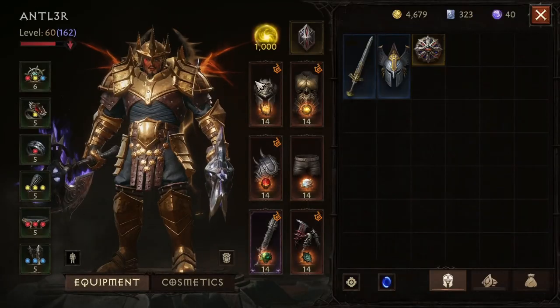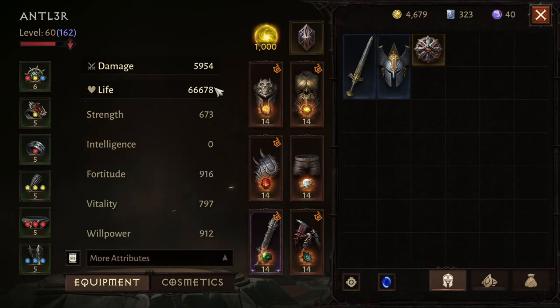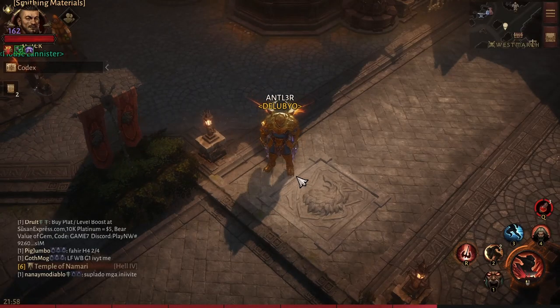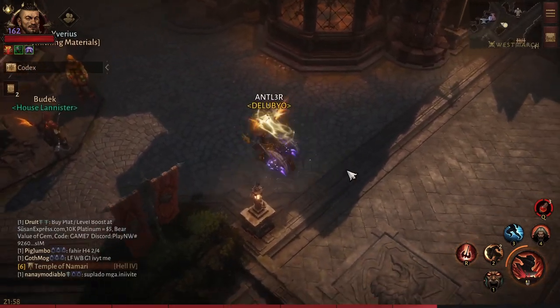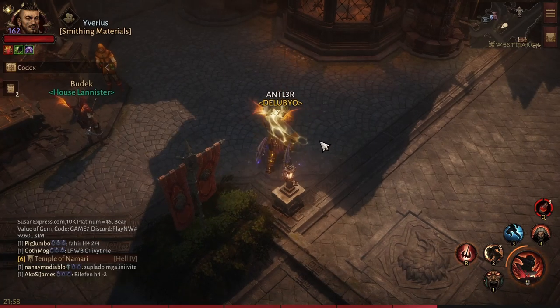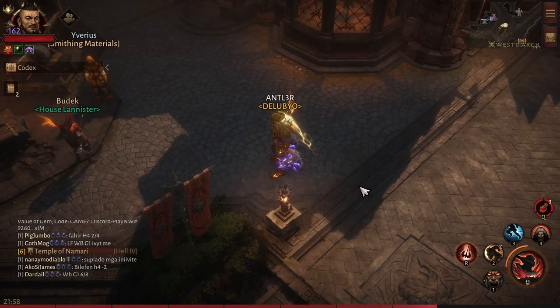For me right now I have 5,154 damage. Of course, the higher your Resonance, the more damage you will get. Stay tuned for my next video on the Paragon tree — I will share it once I've tested it and confirmed it's successful. Thank you, adios!